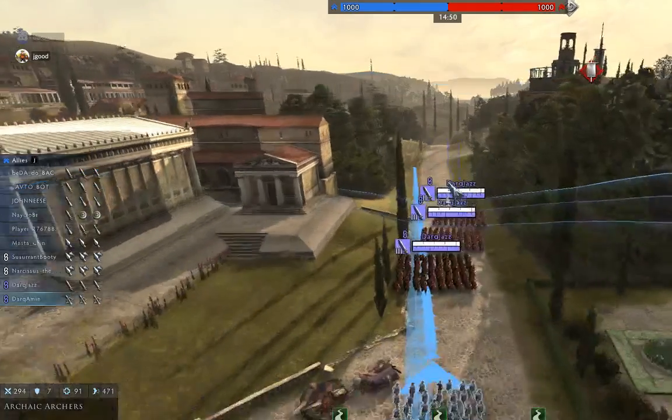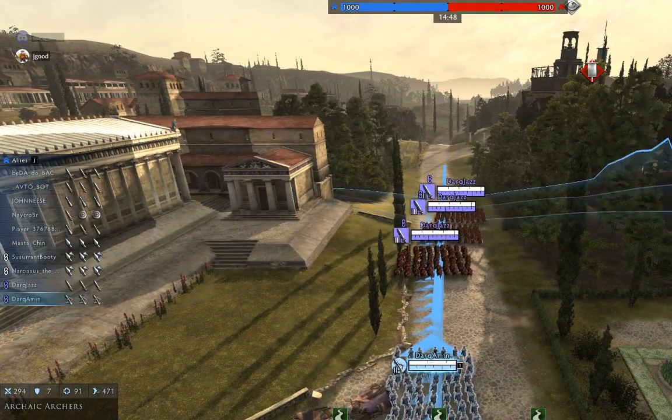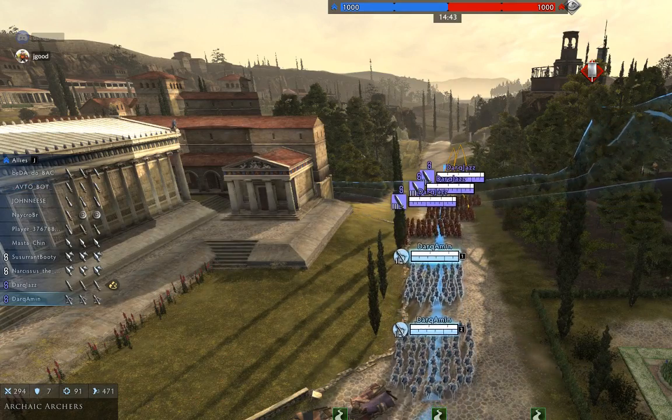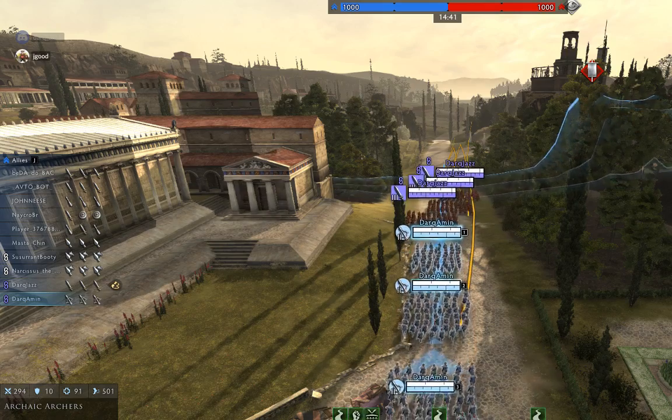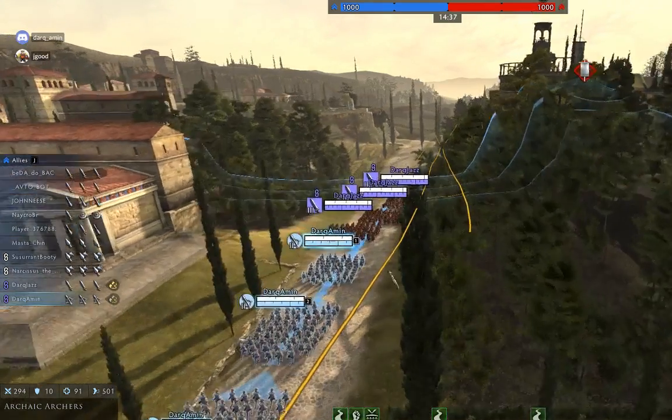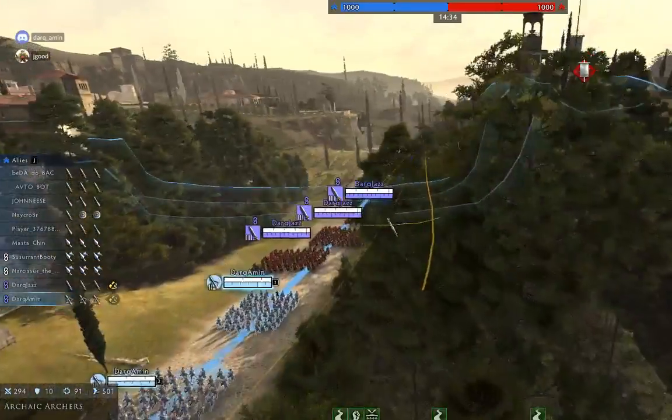We're going to go straight down the middle. If you look in the bottom right, you can actually draw on the map. If you click that little painter thing, you can see I'm giving us kind of directions. I just drew something. Did you see me? Nice.